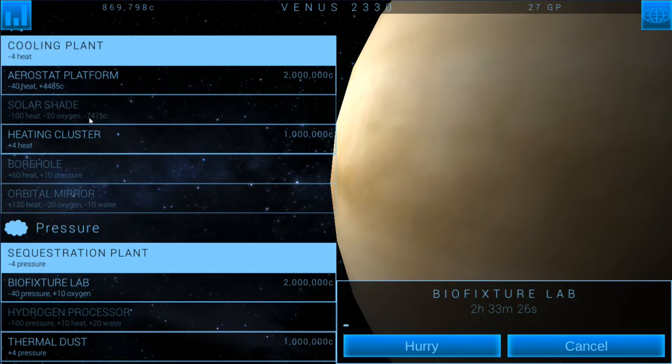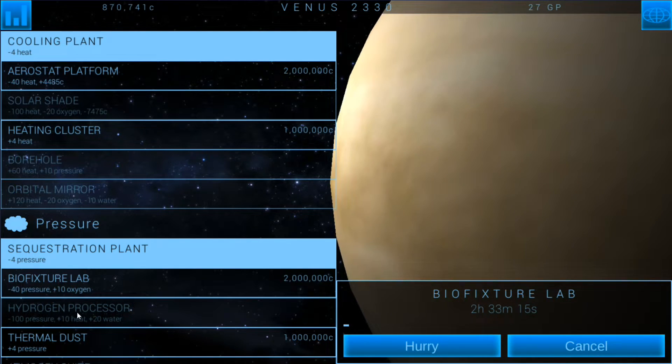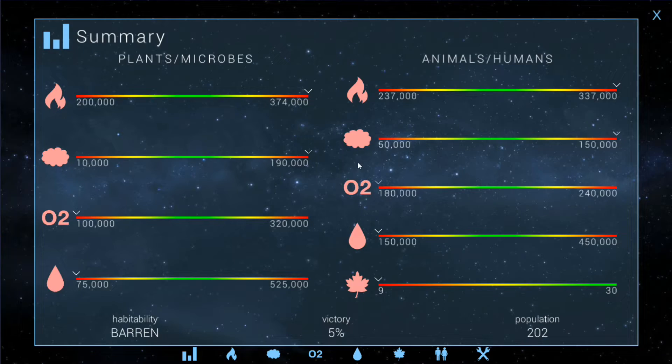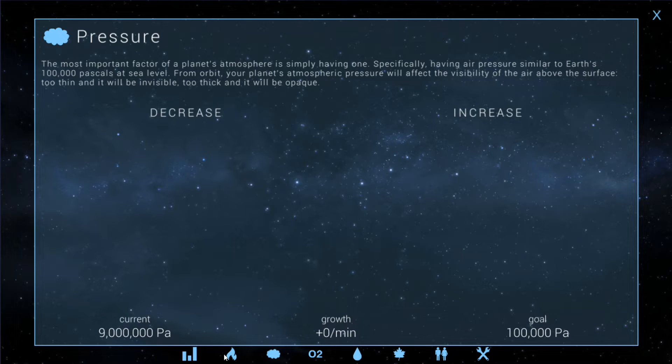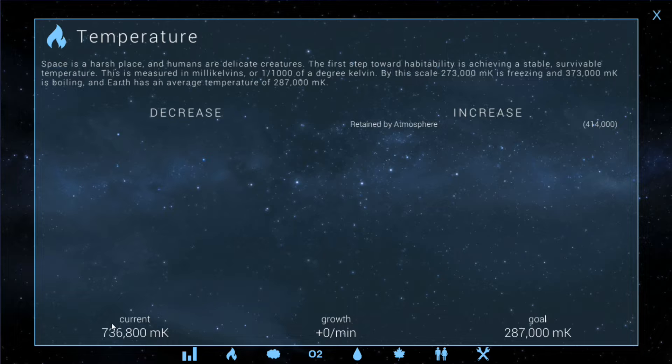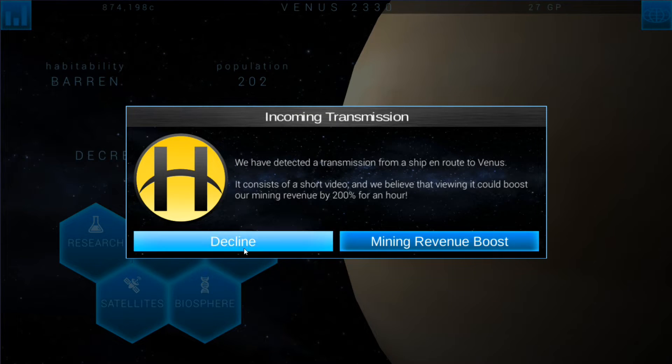I don't need to go for the solar shade because I don't want to spend the credits, but the aerostat platform will get us credits to keep heat balanced. If I build two hydrogen processors, we'll only be subtracting 20 heat and canceling out the processor heat. Pressure's at nine million — that's a lot. Heat's high too but we can bring it down with two aerostat platforms going. This could take two to three weeks, or longer depending on how many platforms I build. I'll probably also start building some sequestration plants to help take pressure down.